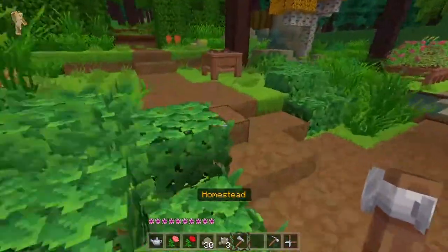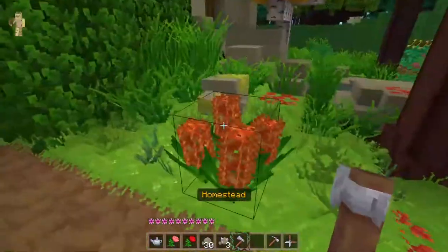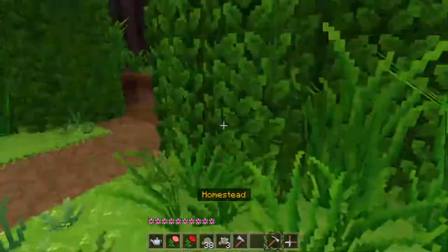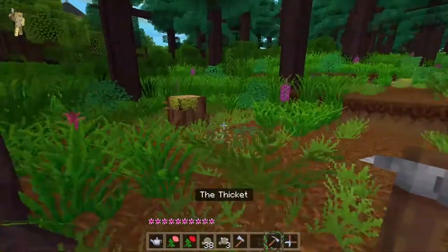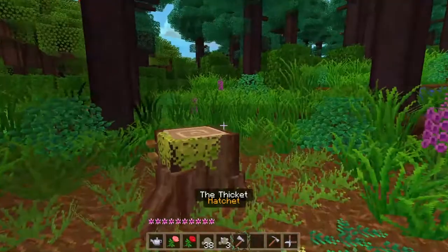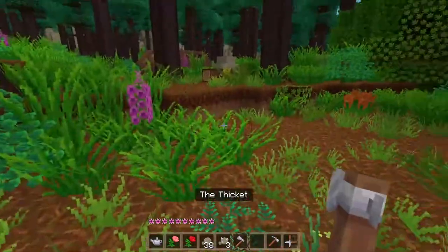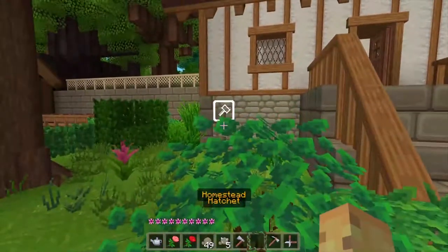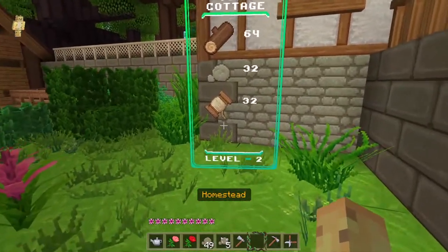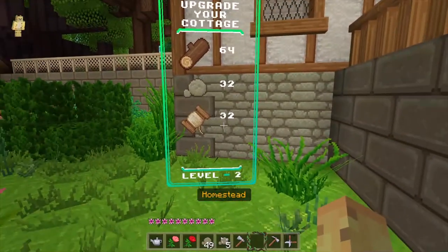We have enough of everything except for logs, so I'm gonna go log hunting. I'm gonna go in the forest and try to get as many logs as I can. I'm also gonna get some more rocks so we can do more upgrades and stuff. Okay, but now we can finally upgrade our house to level two!